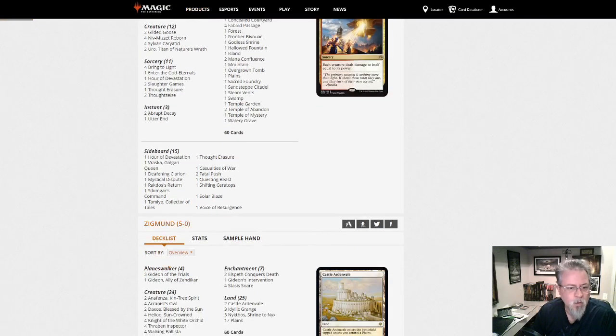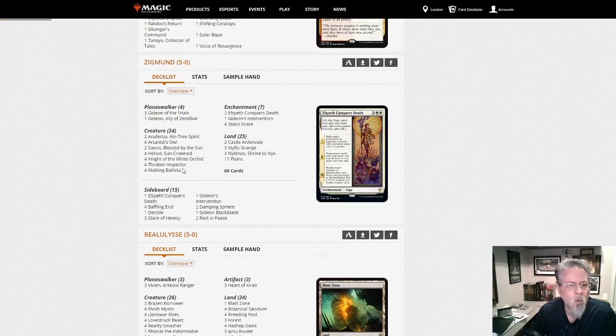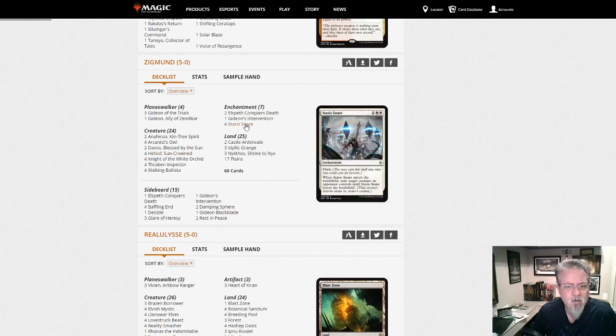We've got mono white Heliod — the combo deck — with Elspeth Conquers Death, Forced Stasis, and Snare. I haven't seen that very often — that's a good one for getting your Heliods online. Yep, mono white Heliod.